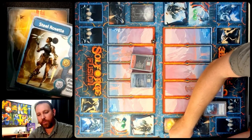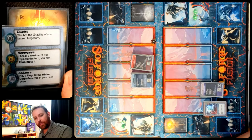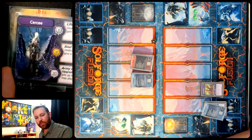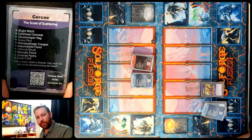Take a look first at Steel Rosetta — she has Inspire on Cycle 2, Repurpose on 3, and Enhance on 4, and here's the deck list. Then we have Cersei with Life Drain, Soul Siphon, and Army Commander, and her deck list.